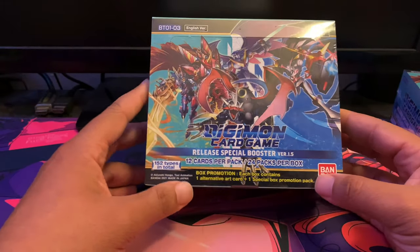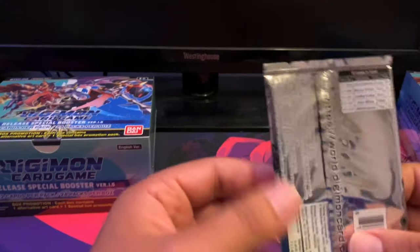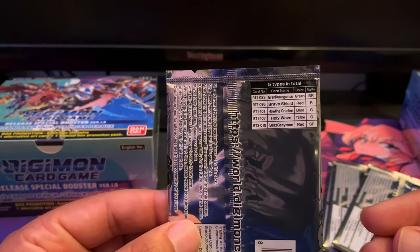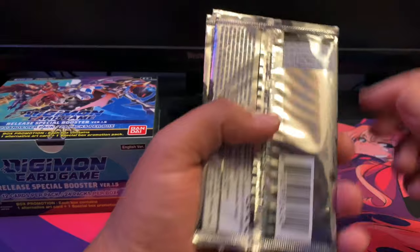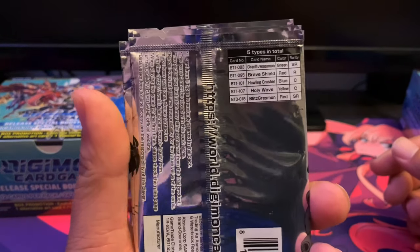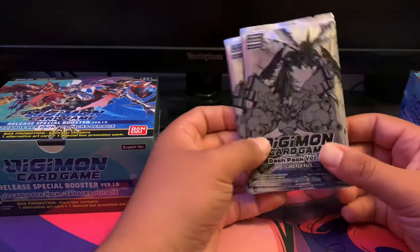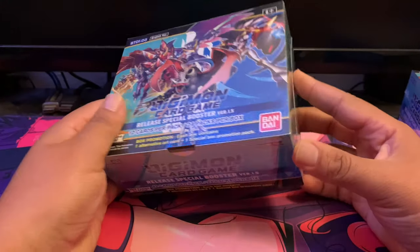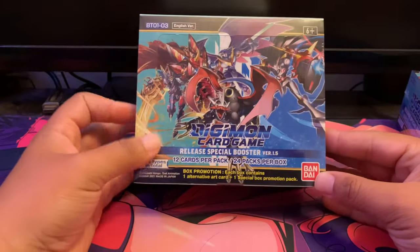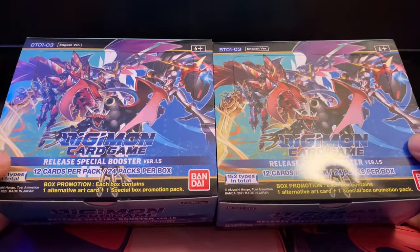Without further ado, I'm going to transition into showing you the dash packs. These are the newest dash packs that come with the set. There are five different types total: Grand Kuwagamon, Brave Shield, Howling Crusher, Holy Wave, and Blitz Greymon. Out of the dash packs I really want Brave Shield and Blitz Greymon.